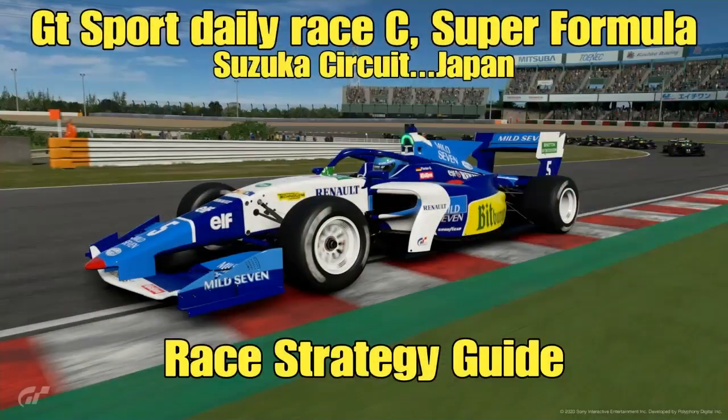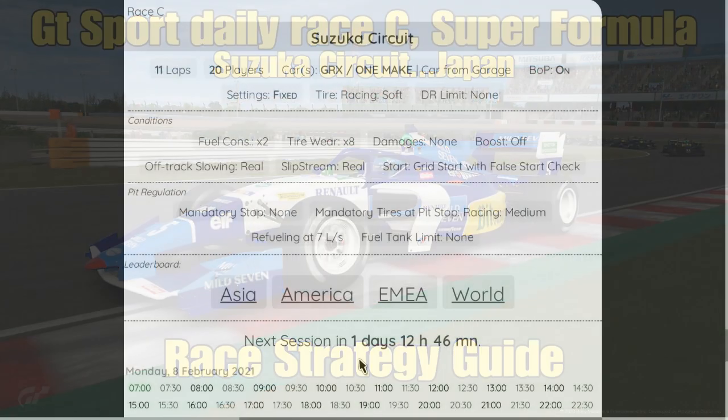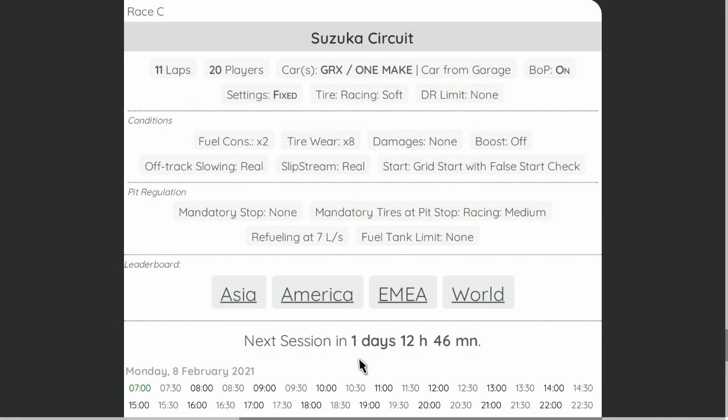Hello everyone, welcome to another video on the channel and welcome to week six of GT Sport Daily Race C Strategy Guide for 2021. We are taking Super Formula cars around Suzuka Circuit in Japan. We've got 11 laps, tyre wear at x8, fuel consumption at x2, and a grid start with a false start check.